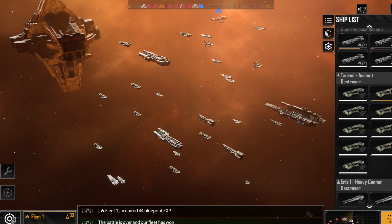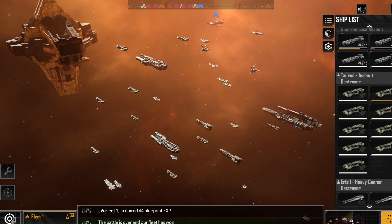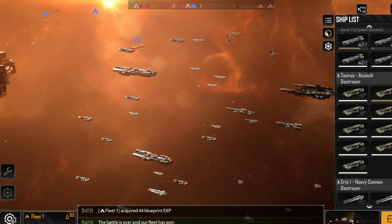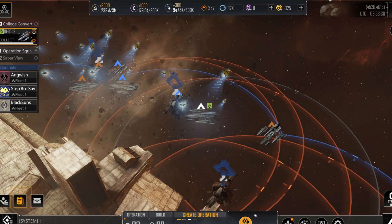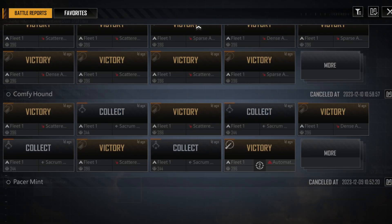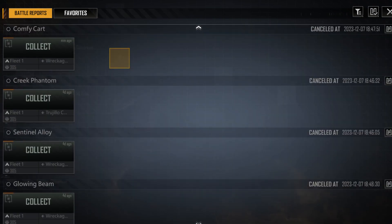Next, we're going to talk about accuracy, because recently there was an unannounced change made to the Angulum server that isn't in any patch notes I could find, but it is extremely important. The change has to do with hit rates and evasion on asteroids.